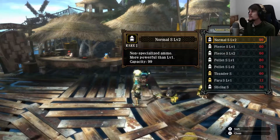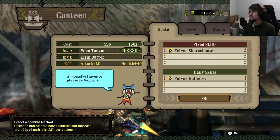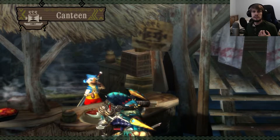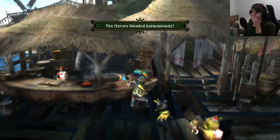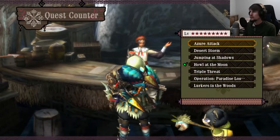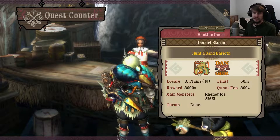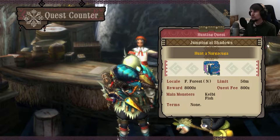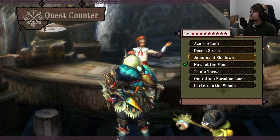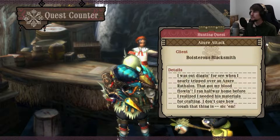What we're going to do today is take on another subspecies monster — the Azurathalos. It's not really the most exciting of subspecies, but I can really use the materials to upgrade some of my other weapons. It'll help get the Agnaboom up to another level. So we'll start with Azurathalos, then probably look at Sandberioth next, and then hopefully Nargacuga.